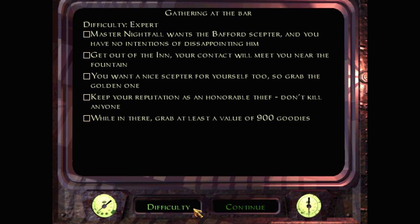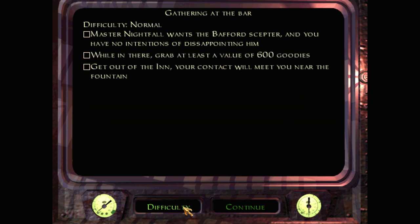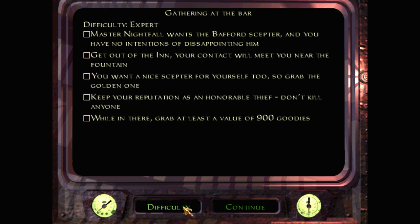On Impossible difficulty, you need 1300 gold. There's also a mage staying there who has a nice scepter too — scepters all over the shop here. I'm going to try Expert. I'm going to aim not to kill anybody anyway, as I normally do, but this time the game's going to enforce that for me. Let's give it a go.